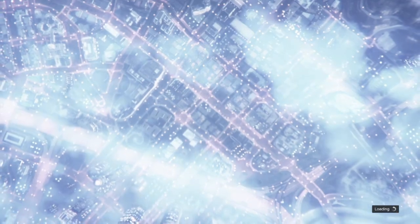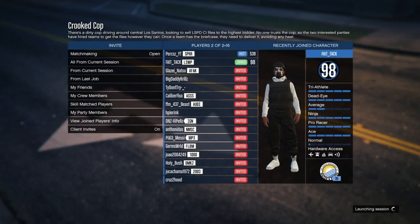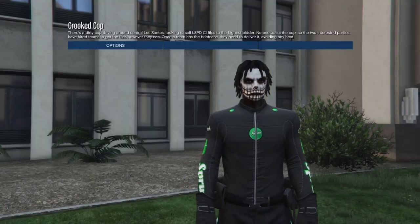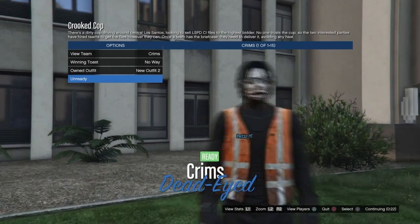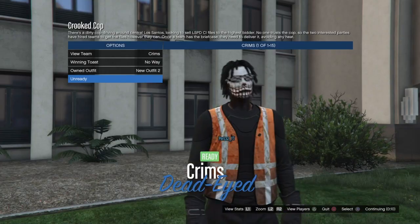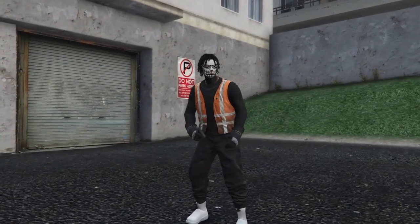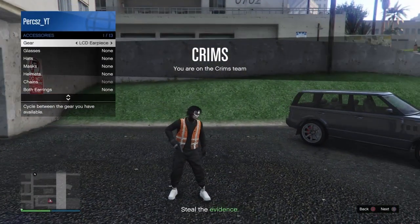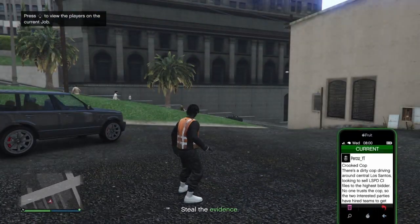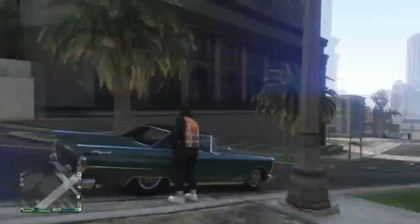Back out and start cricket cop again. Once you start it up, wait until you load into the mission, set the clothing to player owned once again, and start the mission - wait for a random person or your friend to join. Once someone joins, start the mission. Now press right on the d-pad twice and you should see the outfit from the thumbnail. Ready up and wait to load into the mission - if it's a random player they might take a few seconds. Once loaded in, do the exact same thing as the last cricket cop: bring up your interaction menu, go to style and accessories, click the earpiece or rebreather, then quit the job.